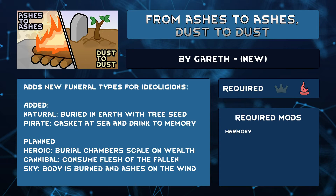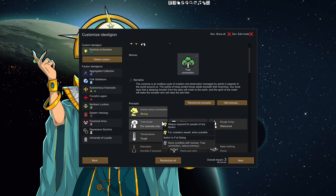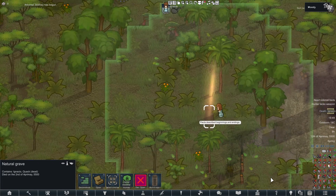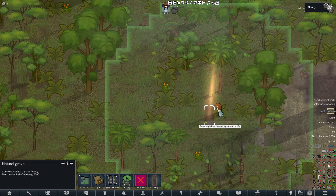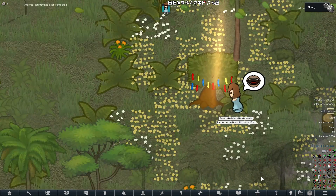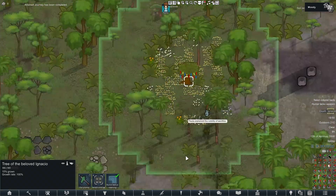From Ashes to Ashes, Dust to Dust by Gareth is a mod that gives your ideologies related to technology more options to honor your dead. After all, throughout our world there is more than simply burials. It's a good way to theme your ritual to be more in line with what your colony believes. Currently, only natural burials and pirate burials are in the mod, but Gareth has plans for heroic, cannibal, and sky burials. There's also more to be discovered, so try the mod out and don't delete the funeral ritual just to fit in another dance or drum party.